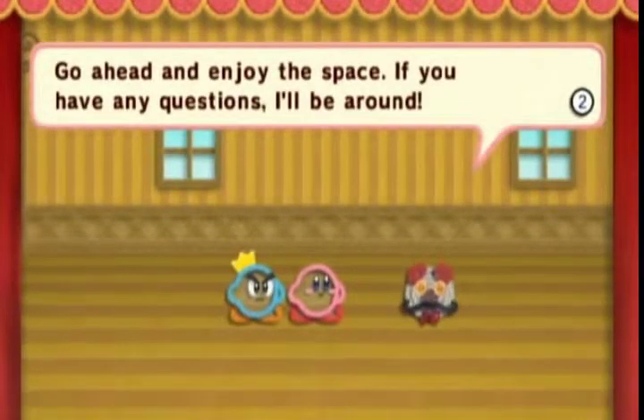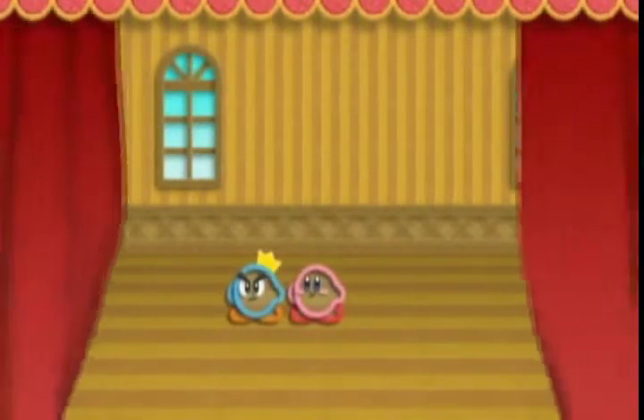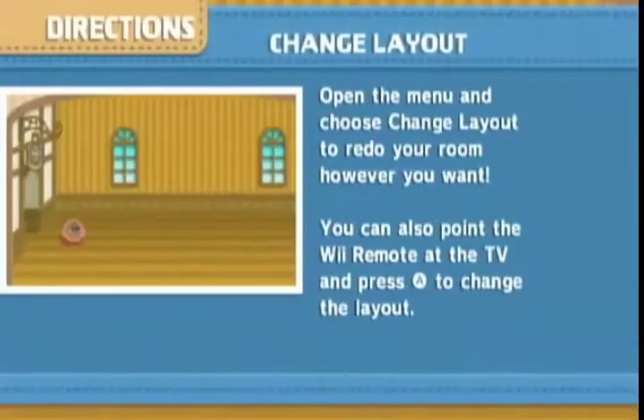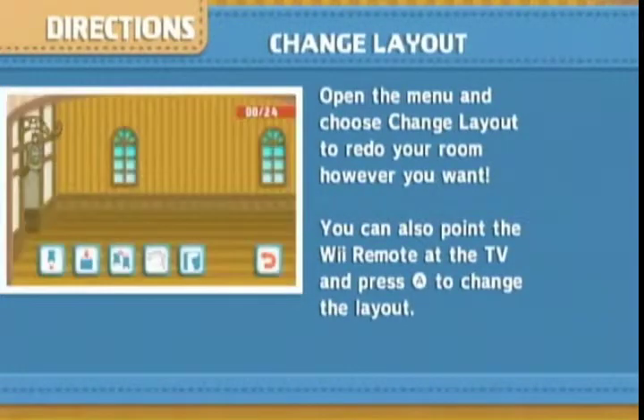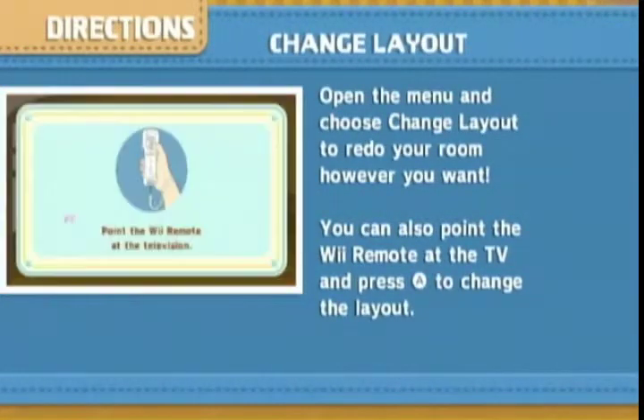'Go out and enjoy the space — if you have any questions I'll be around. Now if you'll excuse me, I think I hear one of my other tenants walking by outside.' Alright, so we have a home! 'Change layout: open the menu and choose change layout to redo your room however you want. You can also point the Wii Remote at the TV and press A to change layout.'